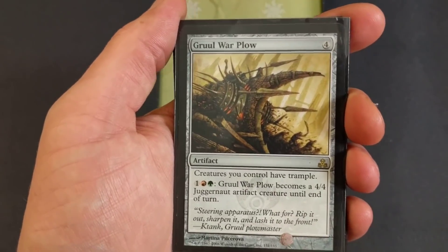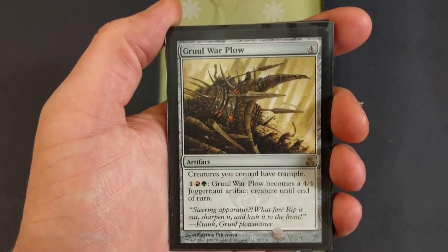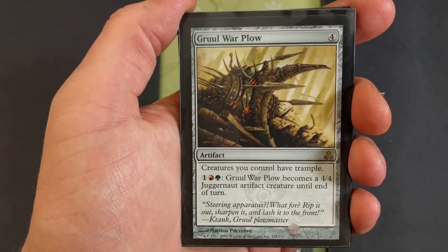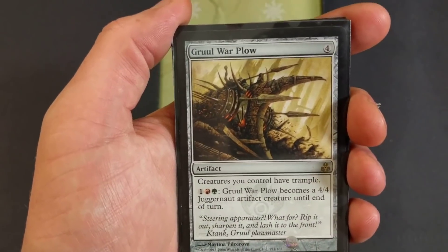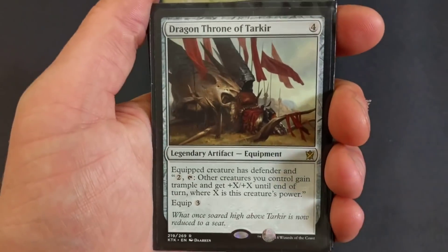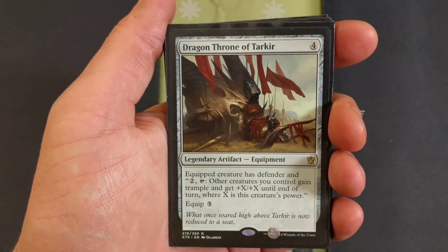Gruul War Plow — you got all these angels but there's no trample? Guess what, Gruul War Plow — it's a four drop, creatures you control have trample. I don't even care about the secondary ability, we're just using it for its trample.